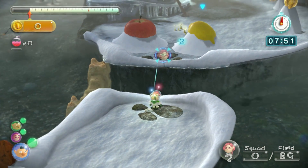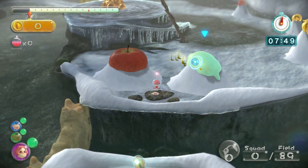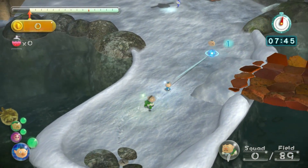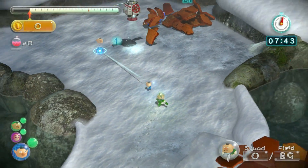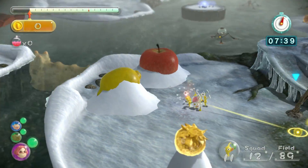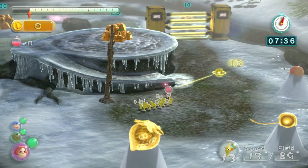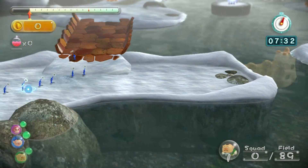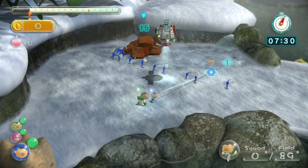I almost never get Platinum on this level. Usually it's Charlie over here, but whatever. I do need to get like five Pikmin to get on this gate over here, but we'll just have these yellows work on this fence, because that seems like the best idea and pretty much the only thing they can do right now.